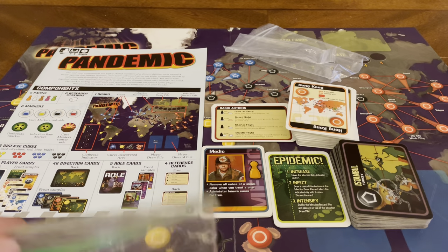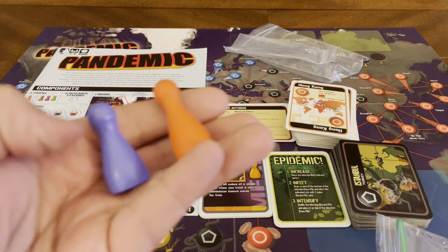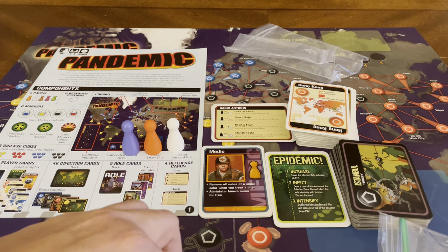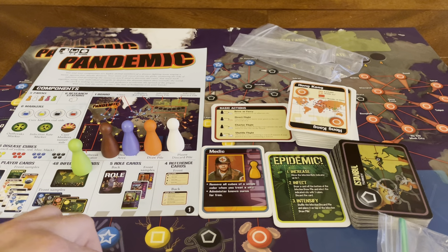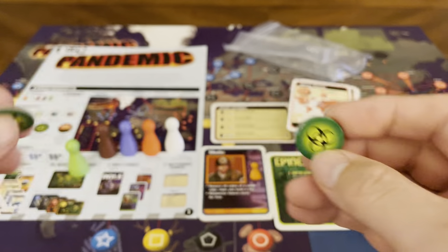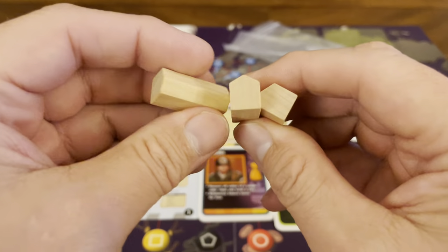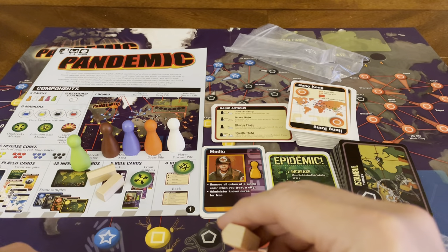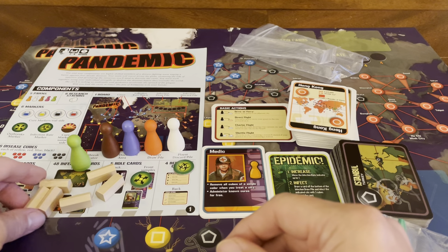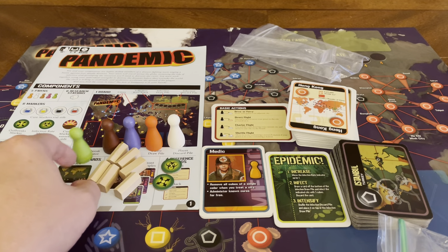We've got our pawns — nice big thick wooden pawns, one for each of your characters. You do your movement and your biohazard marker. Research laboratories — you get six of those. And you got these two markers here, which are important as well. You can build those. You've got five pawns right there.